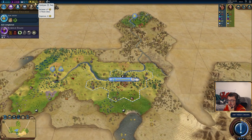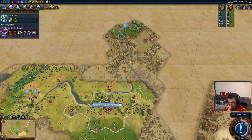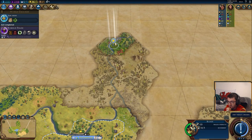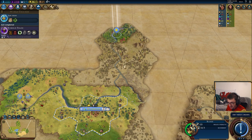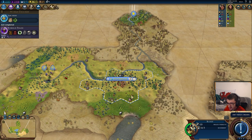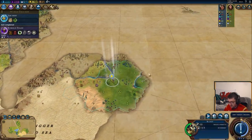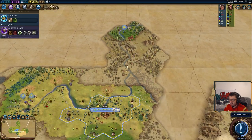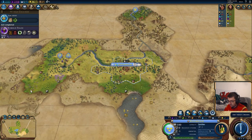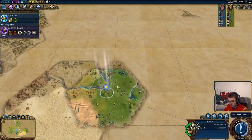Our gold is stacking up and we've got a couple of options. We can either buy ourselves a unit to escort here, or buy a warrior if we need to. Another option is to bring the scout back to meet the settler on the way and buy a builder next turn, because we do need to start getting the horse online so we can accumulate horses and actually build one if we need to. In this scenario, because my scout is actually super far away, I'm going to buy a unit and just do a building axe.